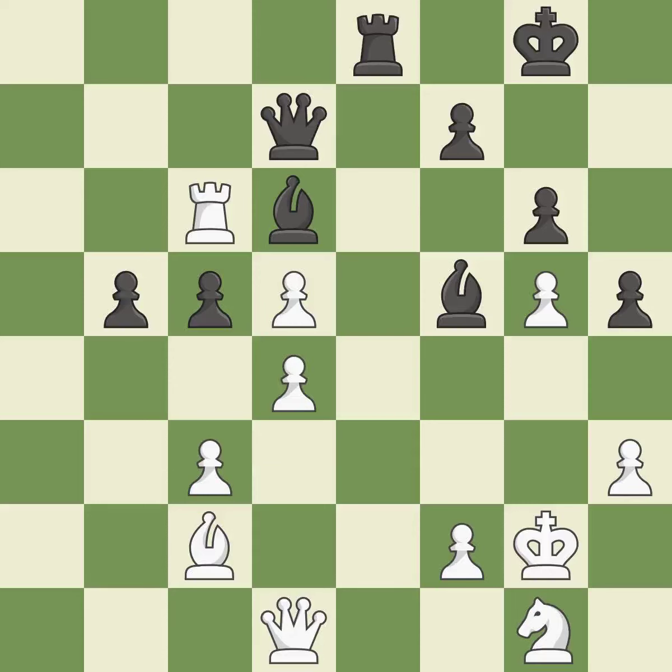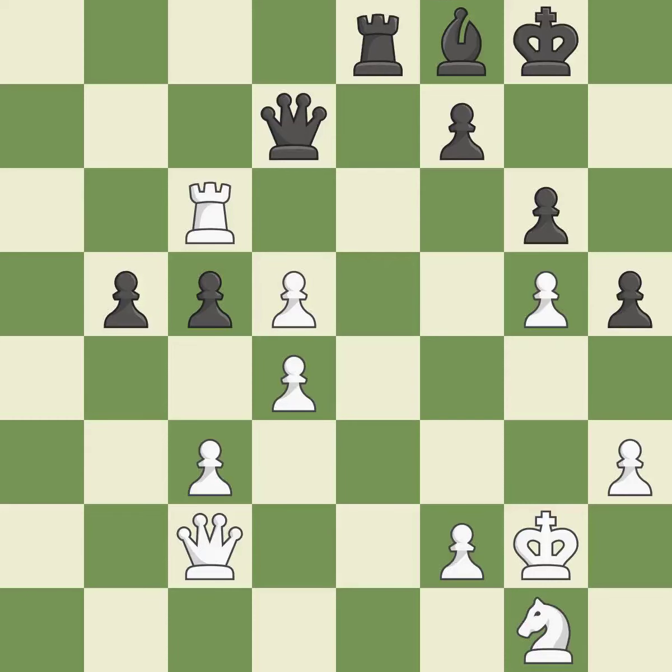This is the only good move — this threatens to win a Bishop. Among the best actions. Recaptures — it is ideal. This reveals an assault and puts a Pawn in danger. A Pawn that was being attacked and had no defenses is now protected by this — it is quite good.